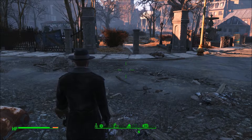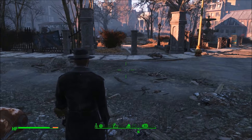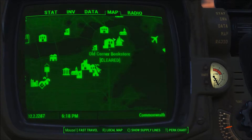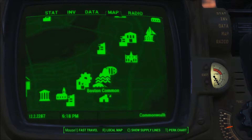Mr. Satko here, and welcome back to another Fallout 4 Unique Weapons Guide. Today we're looking at the Furious Power Fist, and the location on the map is right here at Boston Common.